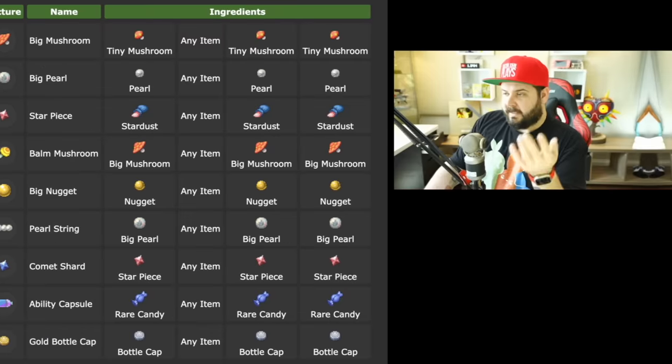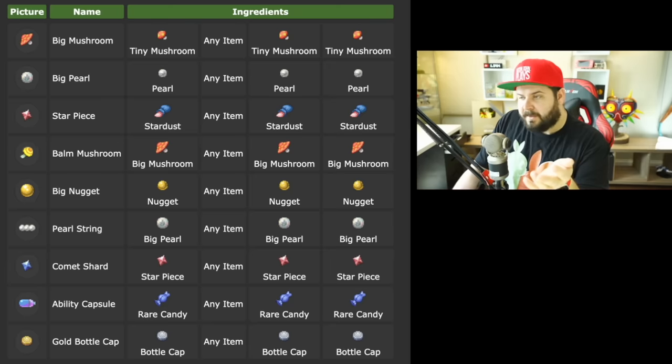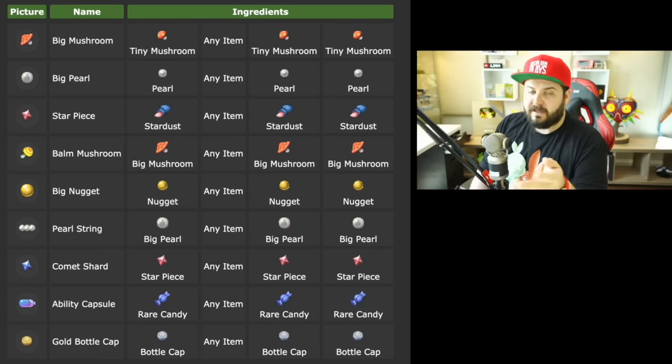The Cram-o-matic has a lot of useful combinations: put in three tiny mushrooms and any other item, you get a big mushroom; three nuggets and any other item gives a big nugget; three star pieces and any item gives a comet shard; three rare candies and any item gives an ability capsule.